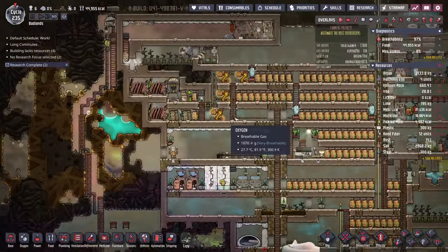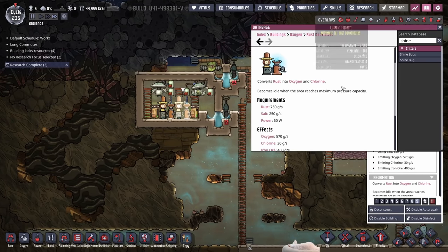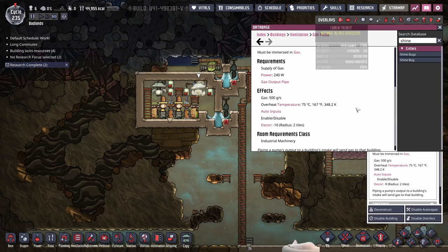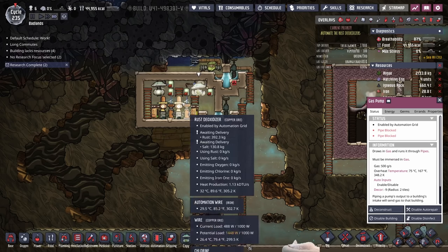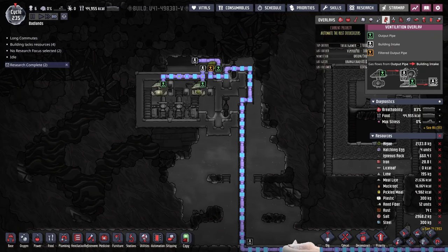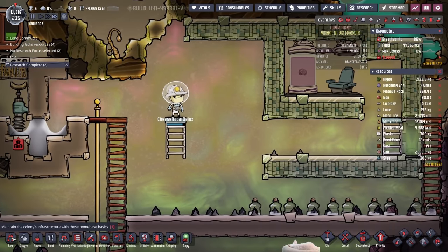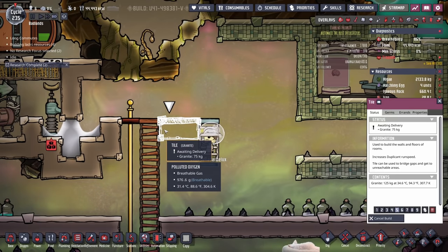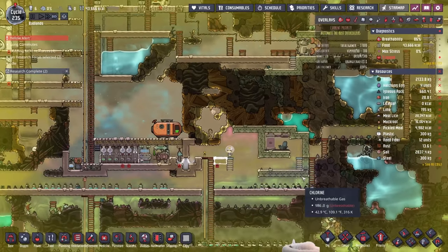That's going to go here. I think I'm also going to separate it out so that each of the deoxidizers — actually, how much gas does this produce? One kilogram of gas per tick, and this moves half that. So a two-to-one ratio might be good as well. I'm sort of curious if that's actually necessary though — I haven't really functionally seen that it's been getting over-pressurized. You are stuck. You can't even deliver enough granite to build this — alright, emergency, I suppose.